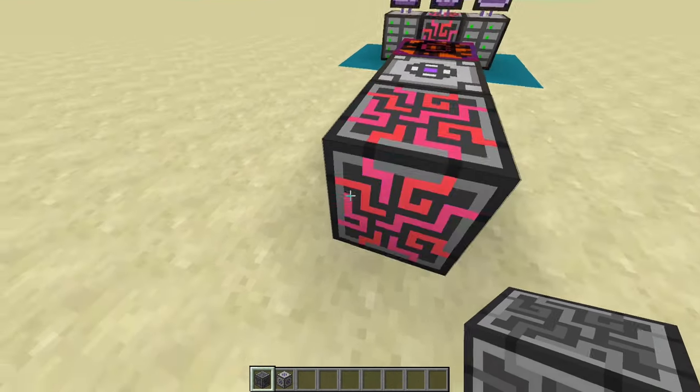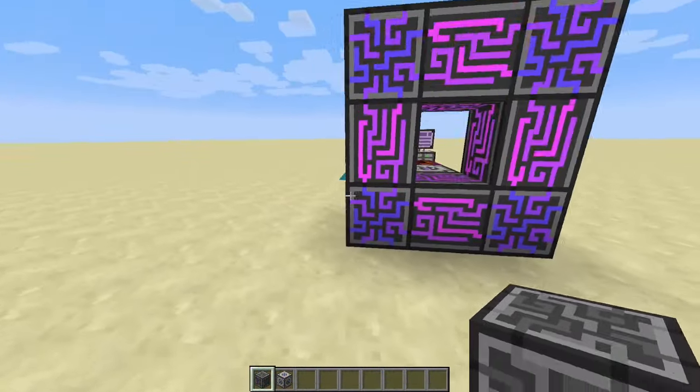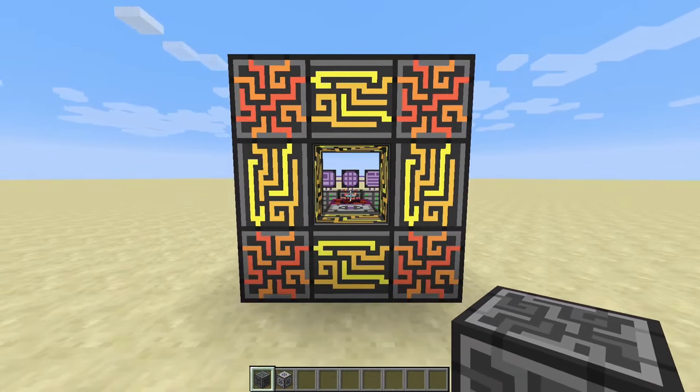After you make the energy acceptor, you're going to want to make the ME controller. This is basically the whole brain of your system. To make it look good, you can go like this and have a bunch of different cables connected onto it — we'll get into cables later in the video. But this is what it'll look like; it makes these really cool looking colors.